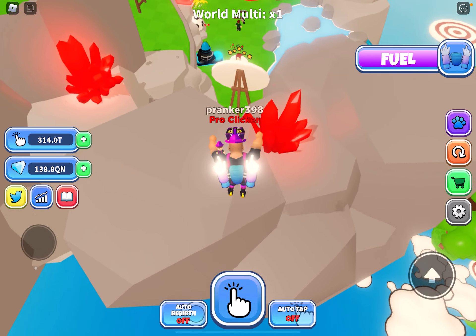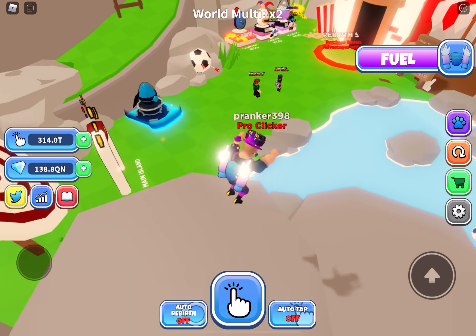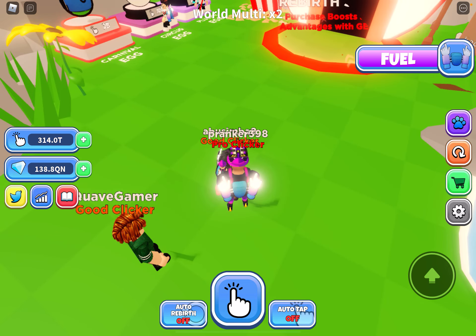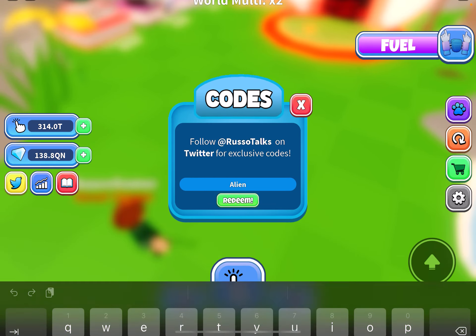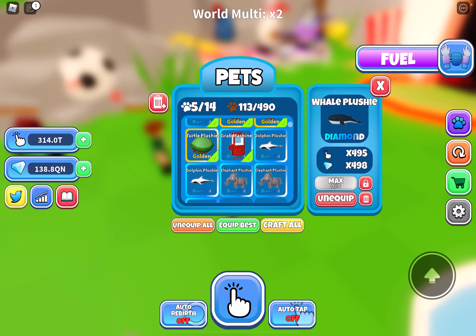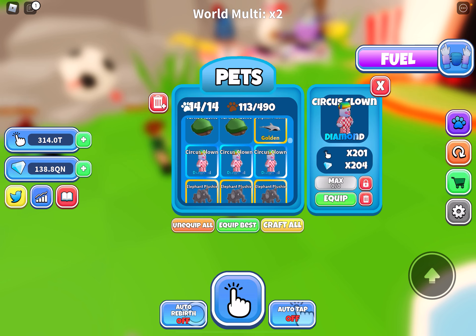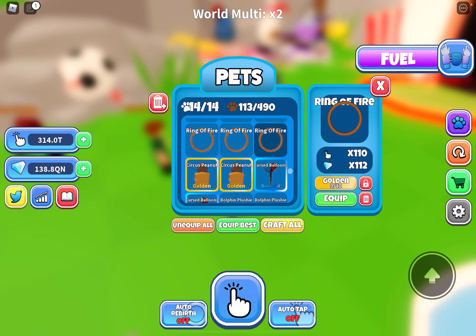Hello everyone, today there is a small update in Tapping Gods and I've just reached one quadrillion taps. The code is: you need to like the game and also enter code 'alien' — so I'm guessing it's an alien pet now. Let me just find it.